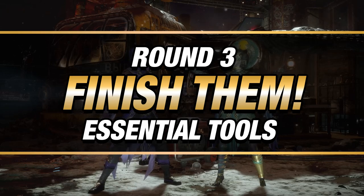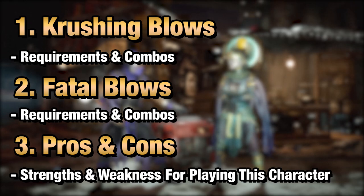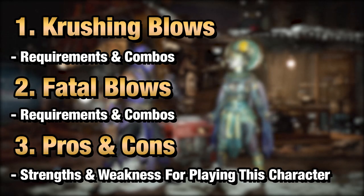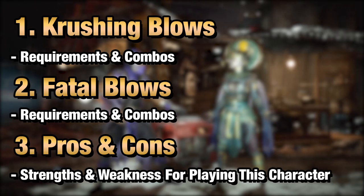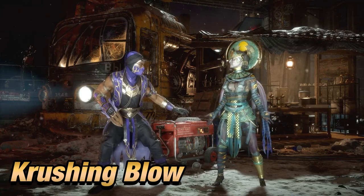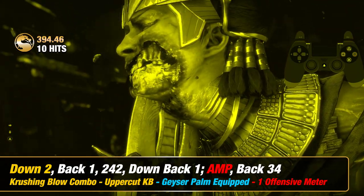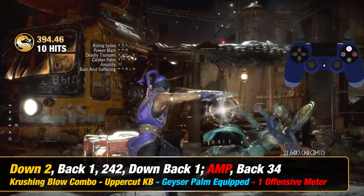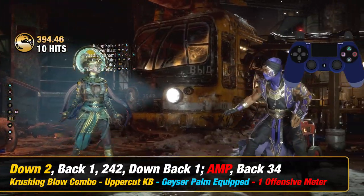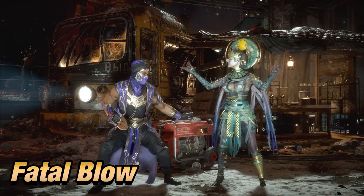Round 3 — Finish Them. In this section, we're going to learn the best way to finish your opponent off using high-damaging combos like crushing blow and fatal blow combos. Then we'll look at the character's pros and cons. Crushing Blows: The requirement to trigger this first crushing blow is by punishing or countering your opponent by uppercutting. Fatal Blow: To be able to perform these fatal blow combos, you must have your health at 30% or less.